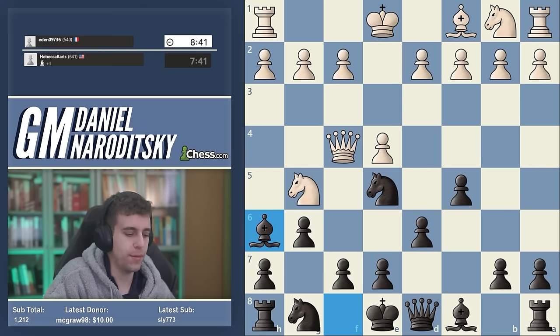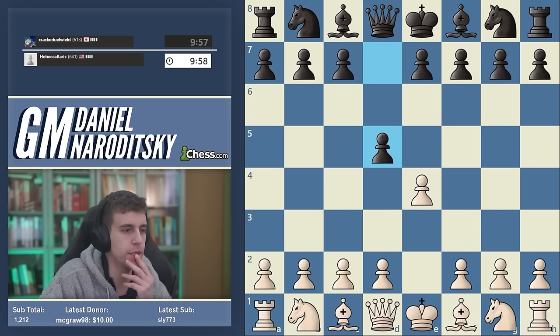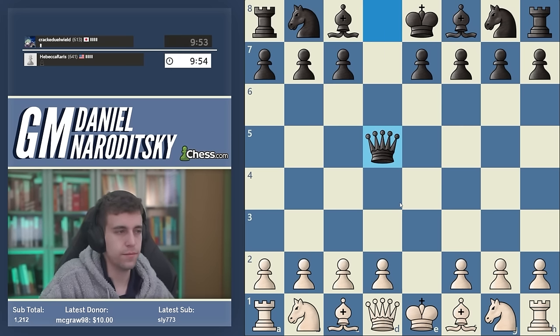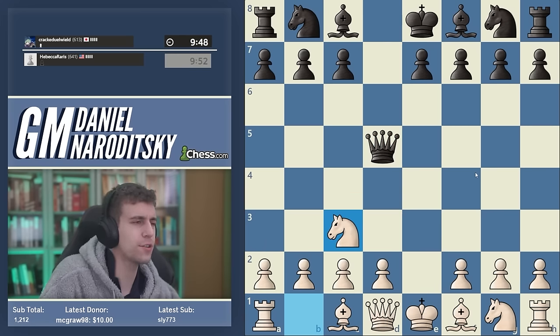Let's see who we get — hopefully we can get a game with the white pieces. We do! We're facing a Scandinavian Defense. Knight c3 is obviously my recommendation, and here black is at a crossroads.